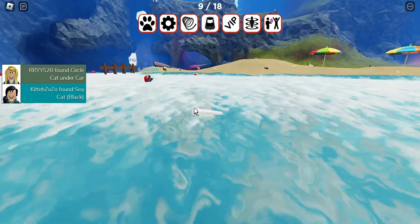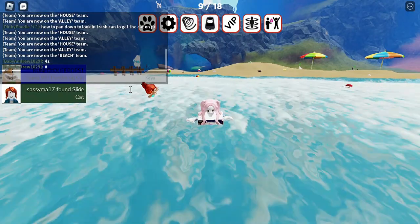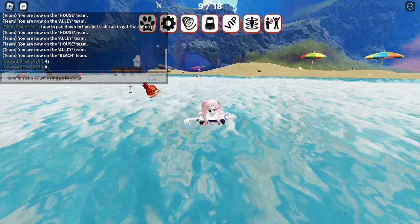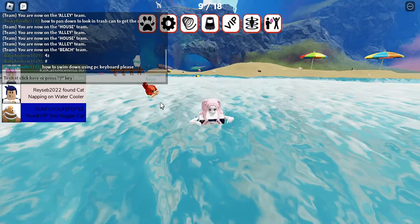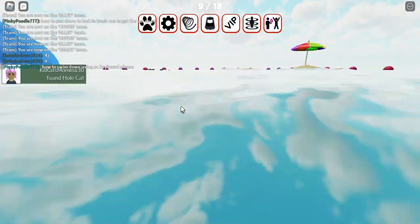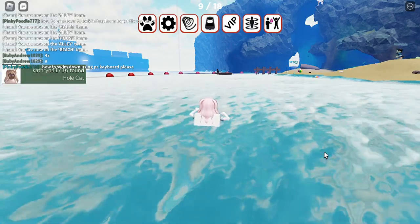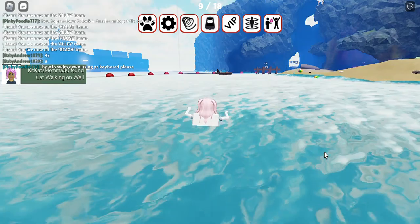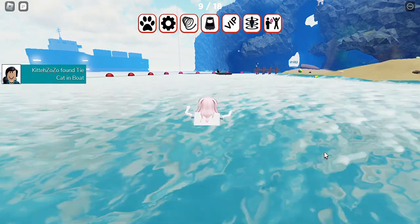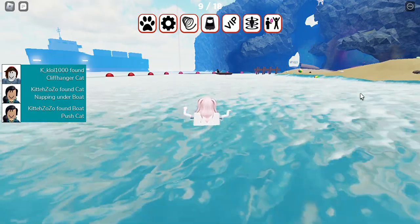It just floats — it just goes forward and doesn't go down. This other guy is having the same problem, so I'm just going to ask somebody. How to swim down using PC keyboard — let's see if anybody answers. This is ridiculous. Anyway, this is a cute game — it's the Cat Game. If you can figure out the controls on a laptop or computer, please let me know in the comments. It's a really cute game, it just needs some instructions.